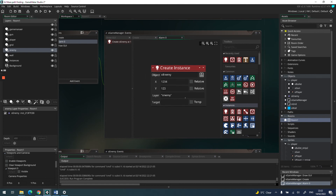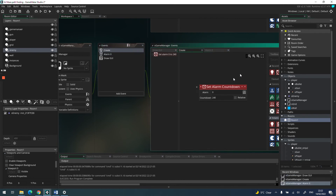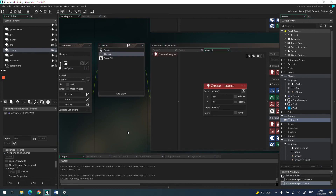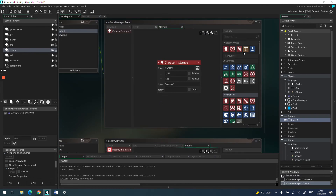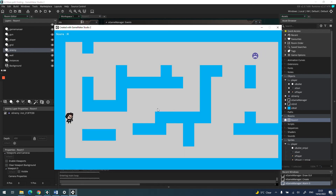It's important that alarms only run once, so we need to reset the alarm. I'll drag in another alarm action — alarm 0 set to 240 again. This means every four seconds a new enemy is created. You can make it quicker by lowering that value. After four seconds another enemy spawns, then another four seconds, another one.